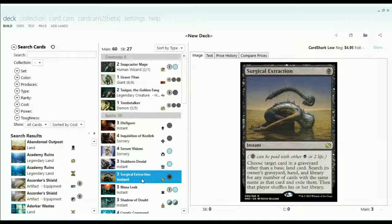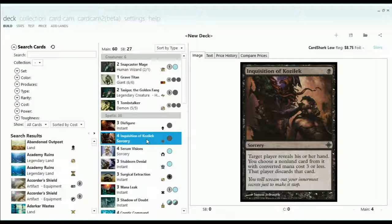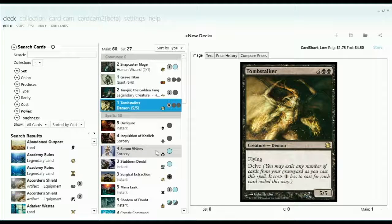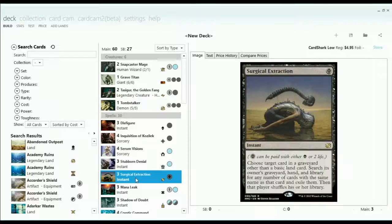Even decks that just use the graveyard a little bit — like if your opponent is using Snapcaster Mage — Surgical is pretty good there. Another thing I would like to use it for is after Inquisitioning a Path to Exile out of their hand, or Stubborn Denying a Path to Exile, since a lot of our creatures like Grave Titan, Tasigur, and Tomb Stalker are pretty weak to Path. So we get their first Path out of their hand and then Surgical Extract it, and they can no longer Path our creatures.